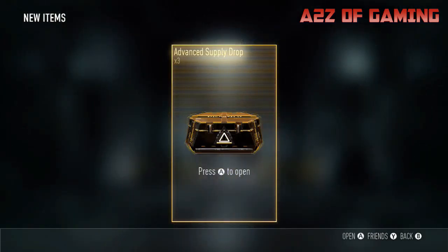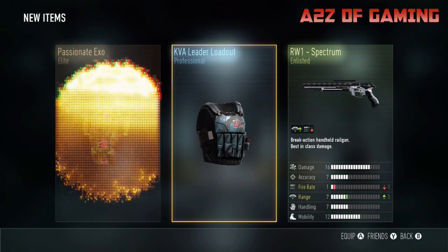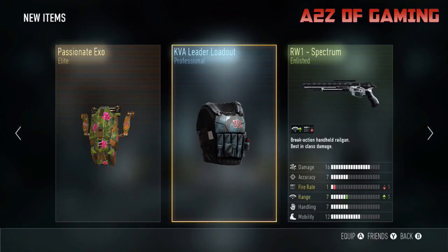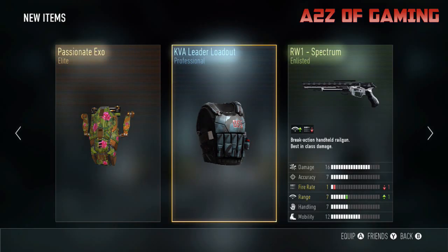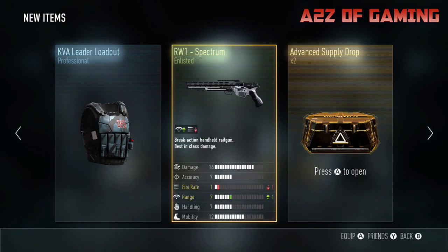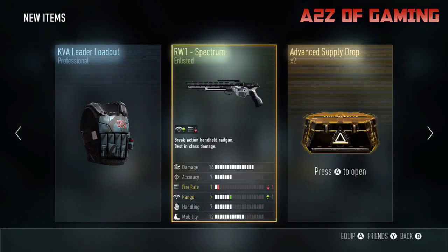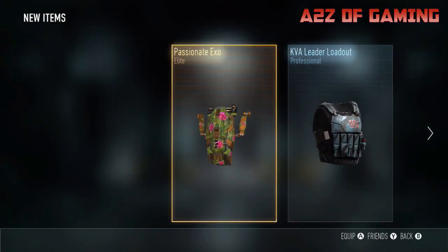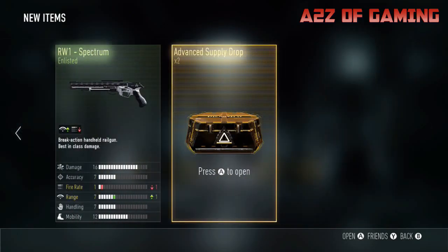Let's go to advanced supply drops, we've got three to open. What we got - a Passion XO, very nice, it's got like leaves and roses on it, that's different. KVA leader loadout, everybody gets that, it's a standard thing. And the RW1 Spectrum - I don't use the pistol so those two I will be trading in most definitely. I'll probably try that for a bit, not my sort of thing really.